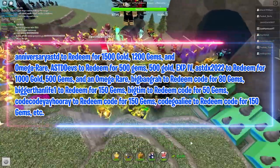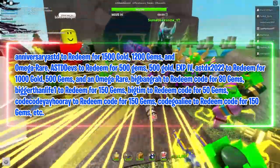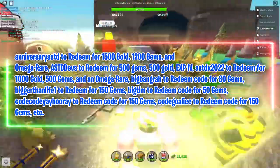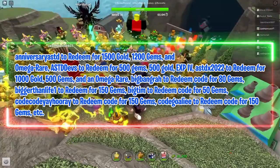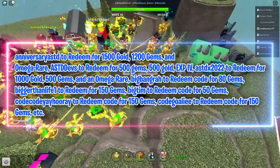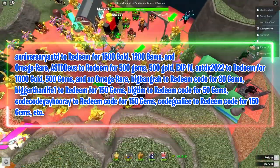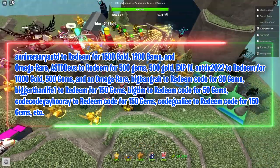'ASTD Devs' for 500 gems, 500 gold, EXP4. 'ASTD X 2022' for 1000 gold, 500 gems and an Omega Rare. 'Big Bang Ra' for 480 gems. 'Bigger Than Life 1' for 150 gems. 'Big Tim' for 50 gems. 'Code Code Yay Hooray' for 150 gems. 'Code Goalie E' for 150 gems.